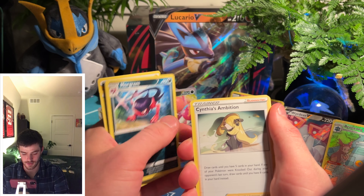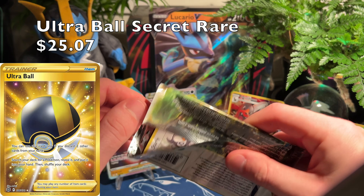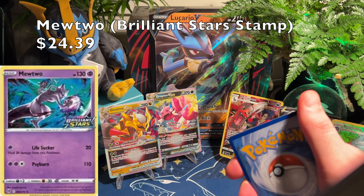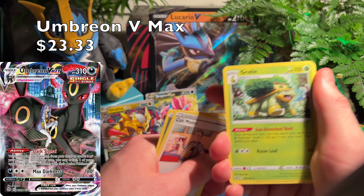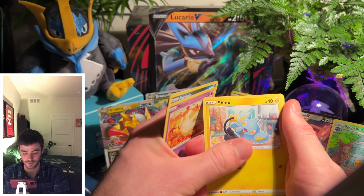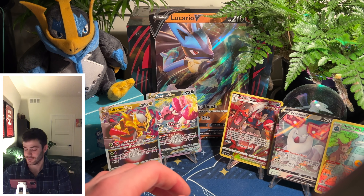We pulled a Cynthia — my celeb crush — with Barry sitting in the background. Love that card. We also pulled a Tornadus rare. Finishing up the Brilliant Stars top hits: number four is the Ultra Ball Secret Rare at $25.07, and then there's a Mewtwo promo with the stamp from a Build and Battle box at $24.39. The real number five is Umbreon V Max at $23.33 — a great looking card. So there you have it — up-to-date values on the big four sets and their top five hits.